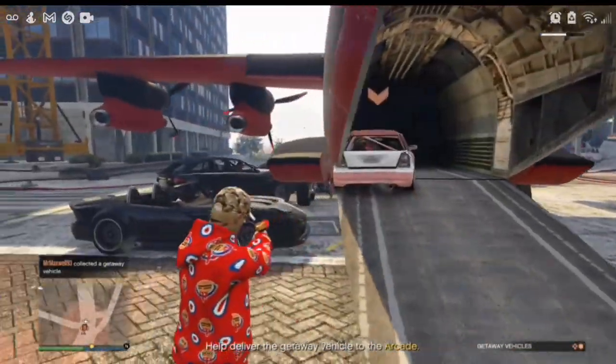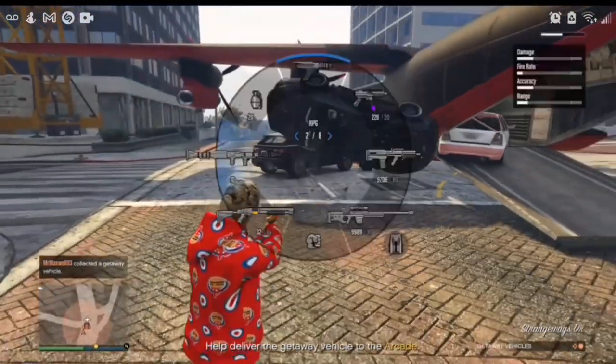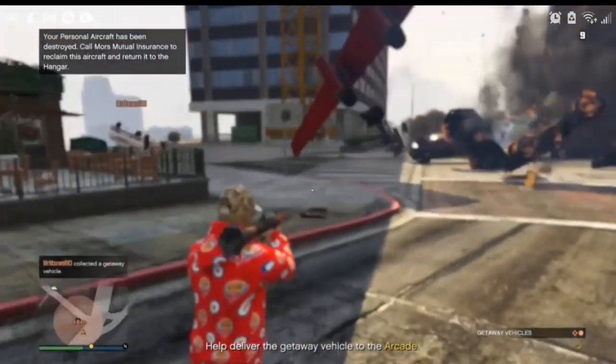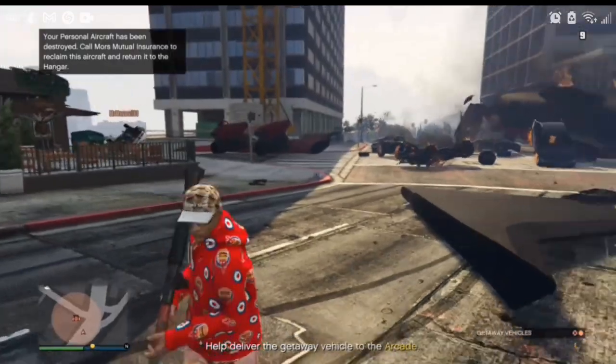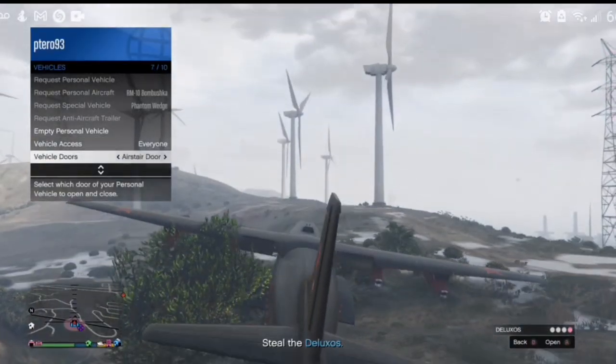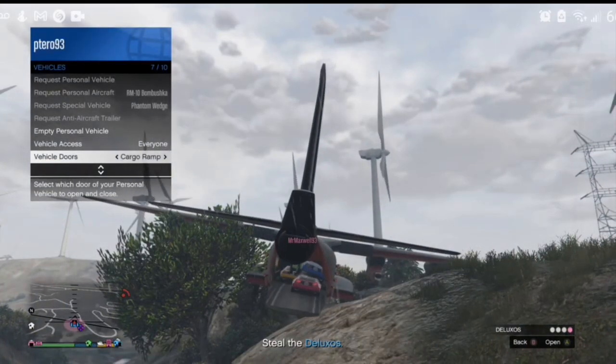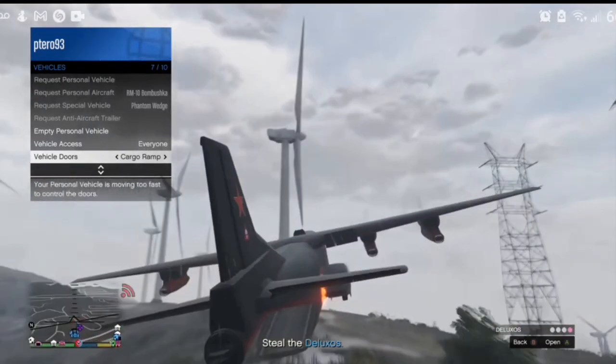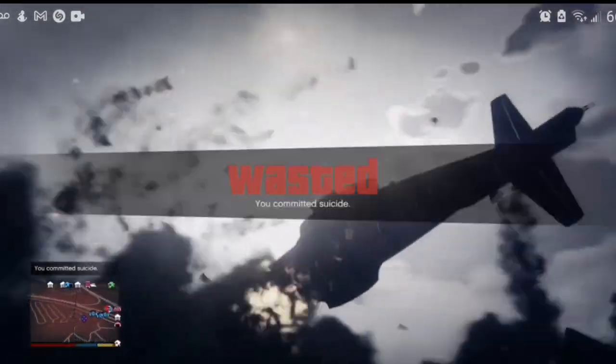This can be pretty useful — it's useful for basically any mission where you have to transport a vehicle across the map. You can just throw it in the back and it'll speed up the process a little bit, like this mission here with the heist setup. You can use it for the Deluxo prep in the Doomsday Heist Act One, or for the bike sell mission for MC businesses — like if it's the cop sting and they all go to the same place.